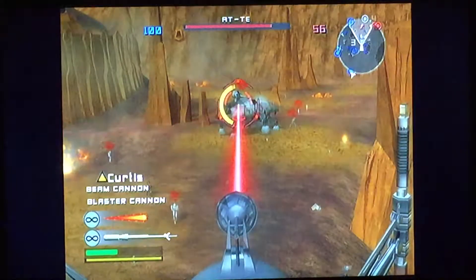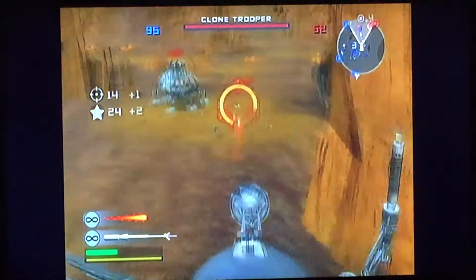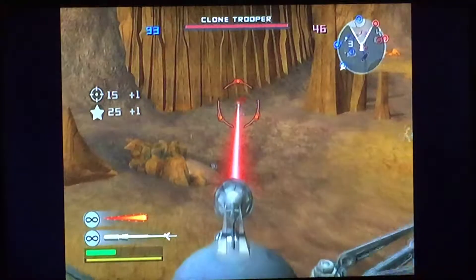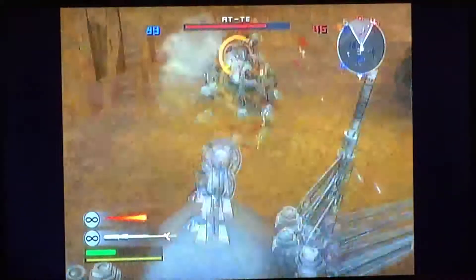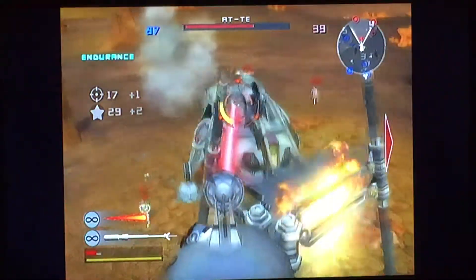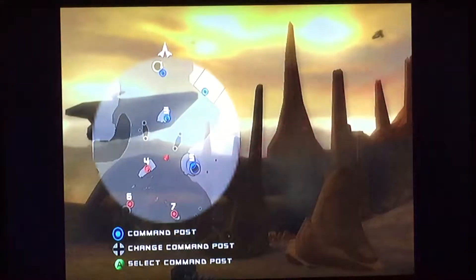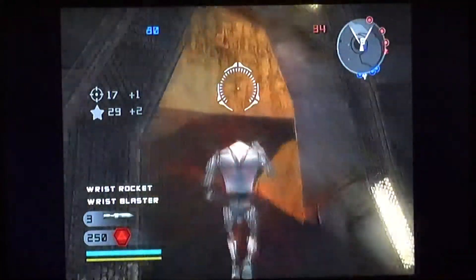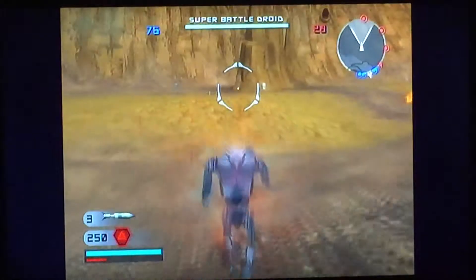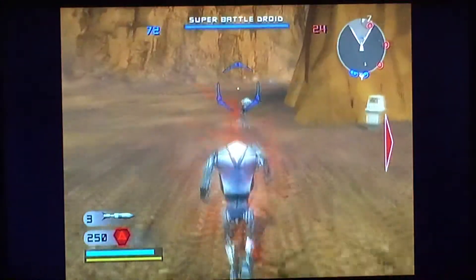There we go. We have the tactical advantage — that AT-TE is way over there, so now he can slip in and take the command posts while they're not looking. It's the perfect plan. Or it would be if it was being executed by the perfect soldier. Oh look, this guy has the same idea.